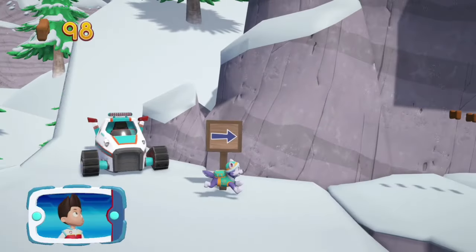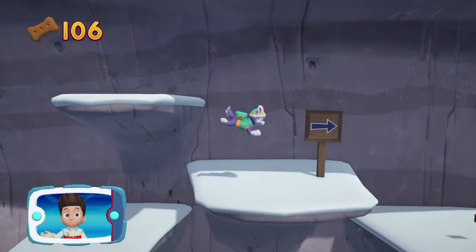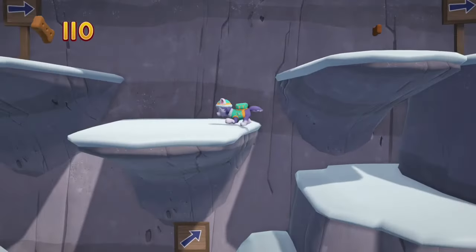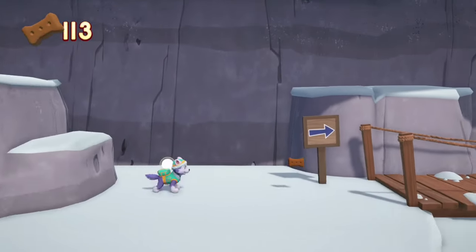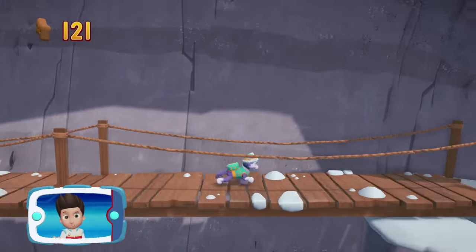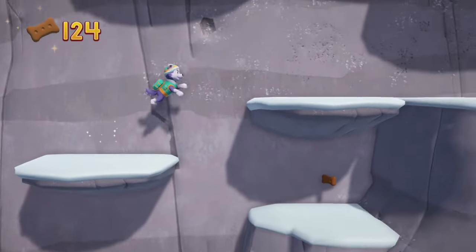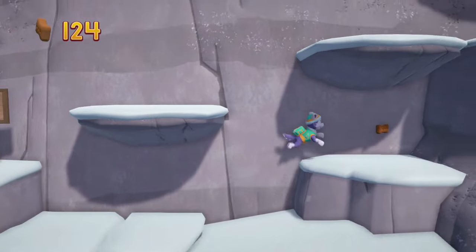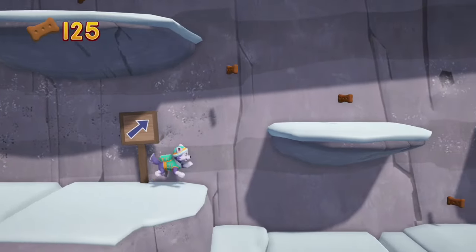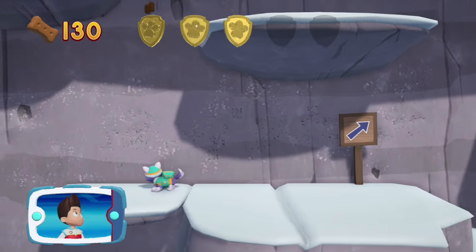Everest! Let's keep following the path. Collect all the pup treats you find to earn pup treat awards when we get back to the lookout. Collect all the pup treats in a mission to earn special pup treat awards. There's a golden paw print nearby. A golden paw print — you got it! Collect all of the golden paw prints that you find.